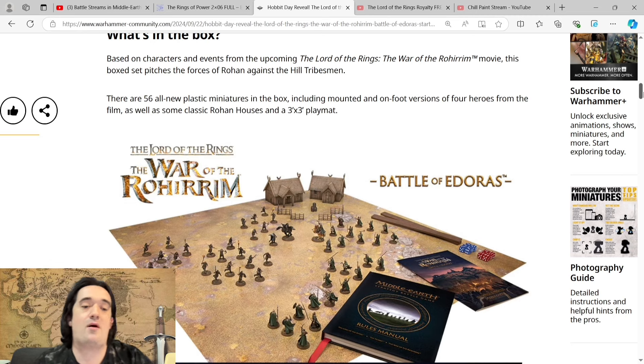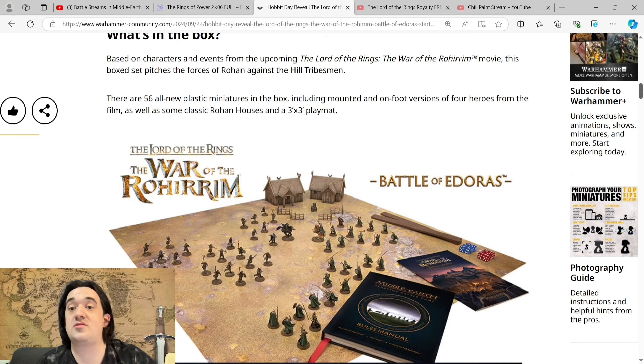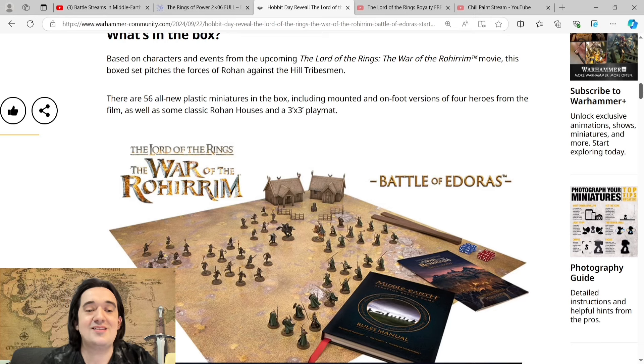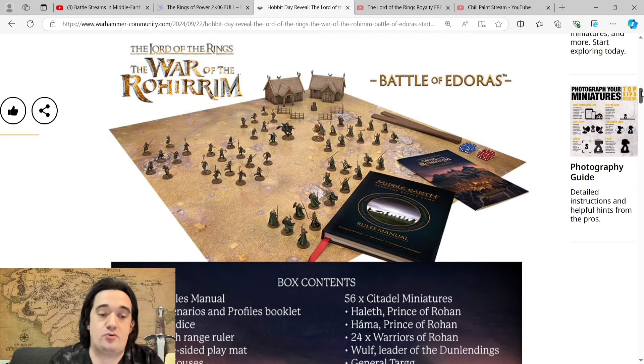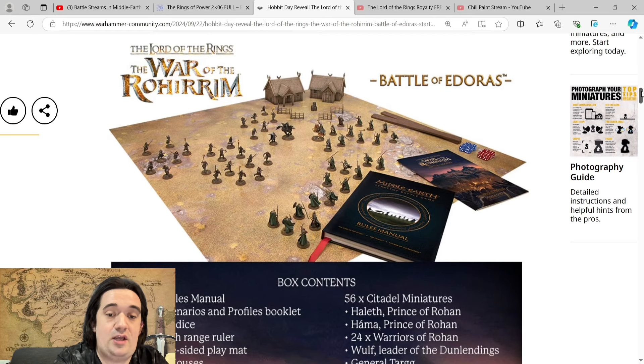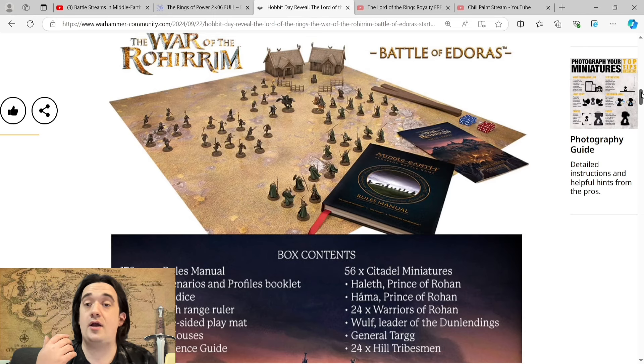Based on characters and events from the upcoming The Lord of the Rings: War of the Rohirrim movie, this box set pitches the forces of Rohan against the hill tribesmen — which of course are Dunland. There are 56 all-new plastic miniatures in the box, including mounted and on-foot versions of four heroes from the film, as well as some classic Rohan houses and a three-by-three play map. The box contents are absolutely incredible.